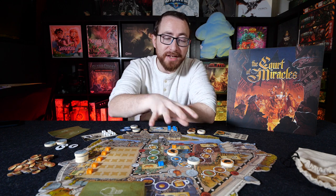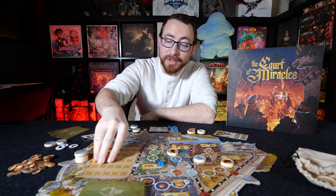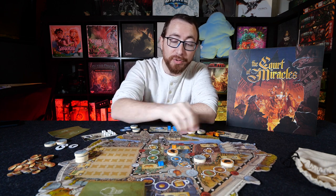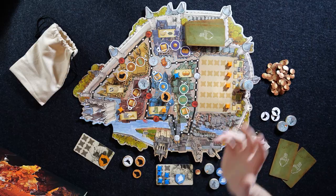In The Court of Miracles, you're fighting over control of 5 different neighborhoods in this game, and the main gameplay, the main way you're going to win this game, is by getting all your tokens onto the board. Every player has 6 tokens, and those tokens are going to go on the board, both into individual neighborhoods as well as into the courtyard over here, and once you get your 6 tokens on the board, you win the game.